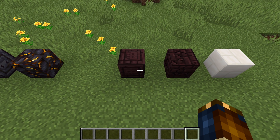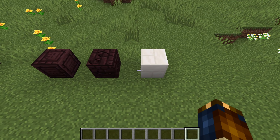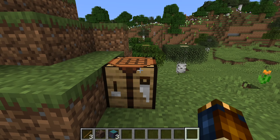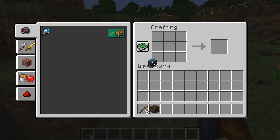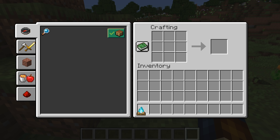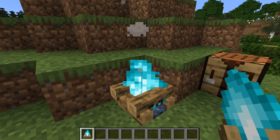There are chiseled nether bricks, cracked nether bricks and quartz bricks added in this version as well. Another new block type is the soul campfire. This one is crafted with a soul sand or a soul soil block instead of coal and creates a blue-flamed campfire. You can now also craft soul torches using soul sand, not just soul soil.